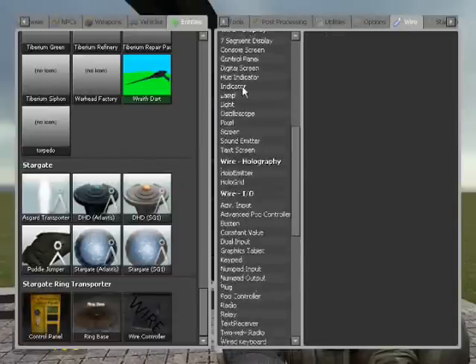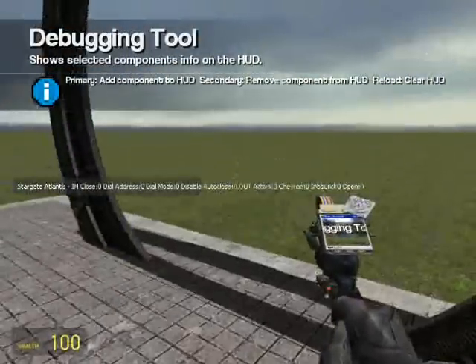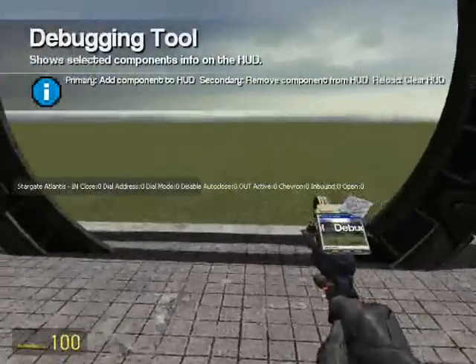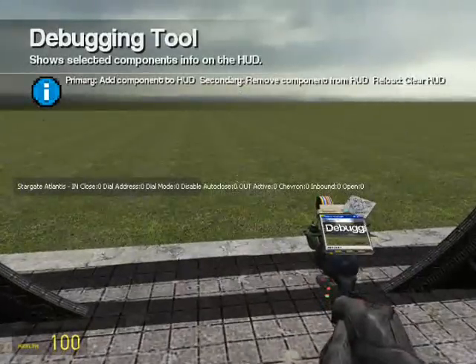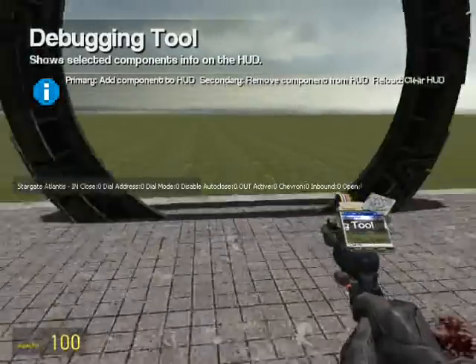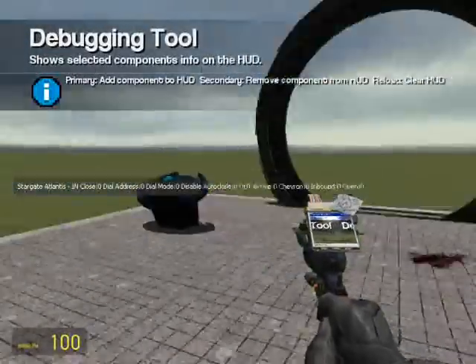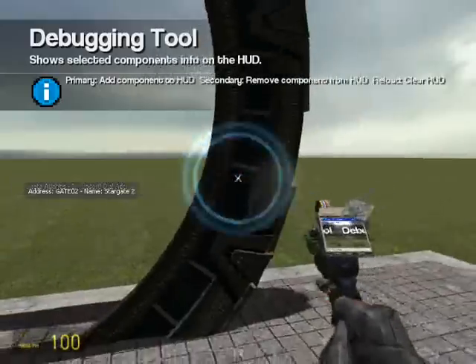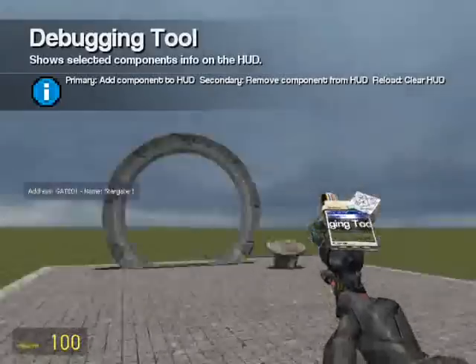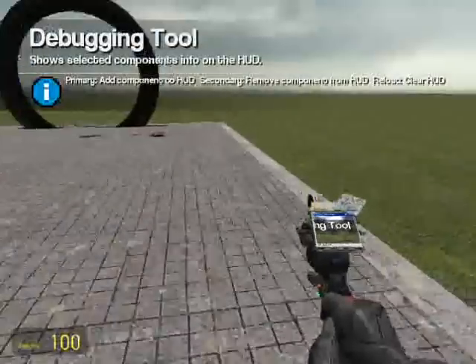You can also use a Stargate with Wiremod. There's a lot of things you can do. Using the debugger tool, your inputs include close, dial address, dial mode, disable, and auto close. Your outputs include active, chevron, inbound, and open. I find this to be really useful - I'm going to show you guys how to make the coolest thing for Stargate fans. That's pretty much the basis of using Stargate. Hope this tutorial has helped you guys. I'm Liadama.